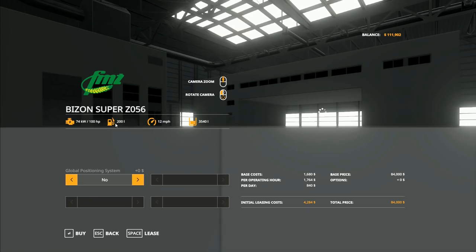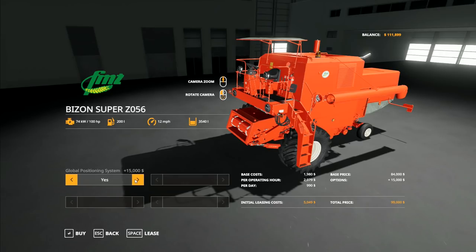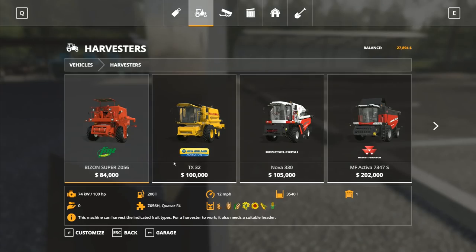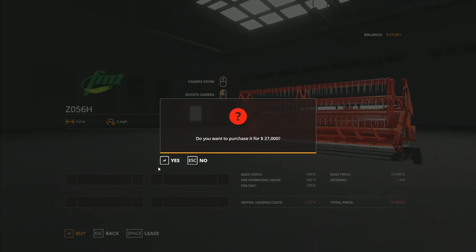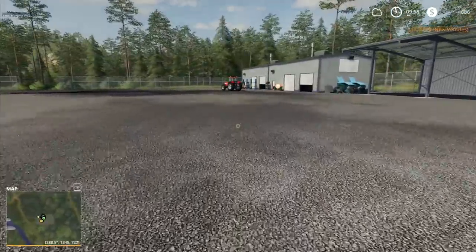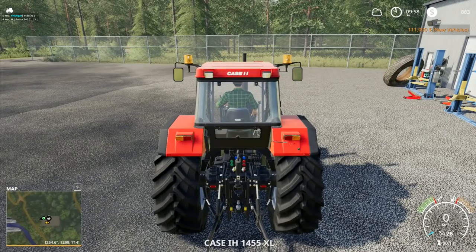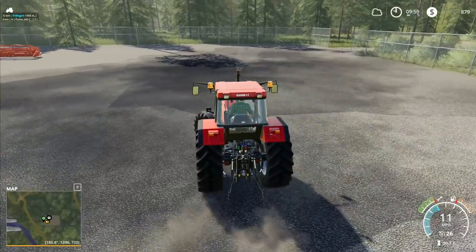The money's ticking away right now. $84,000 on there. Global positioning system adds 15 grand. We won't have the GPS system on this one - I don't think we need the GPS on the combine anyway. So I'm going to buy that one there for $84,000. And then we're going to go to headers and we want that one right there - buy for $27,000. That leaves us with $890 left over. Now we're going to get that combine loaded up onto the truck and get that back down to the farm.